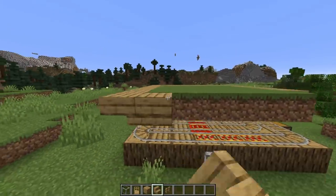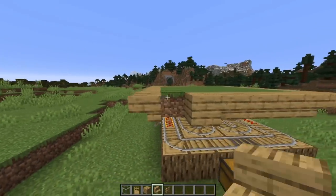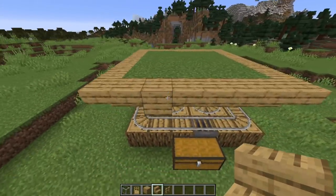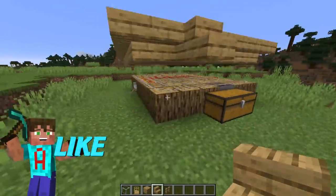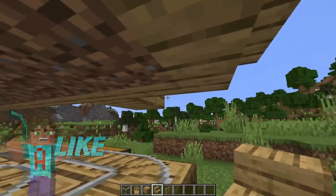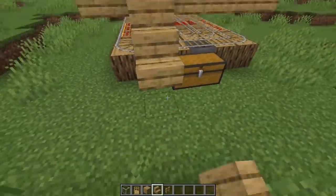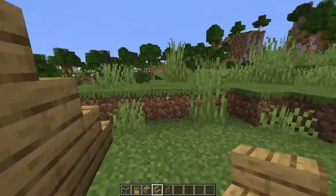Now, if you're planning to do more than one module, you just need to not fill in one of these sides with steps because you're going to be extending it out with an additional platform. However, on this block that you've got here, place a step and then an upside-down step, and a step and a step and then just to finish it off, an upside-down step like that.